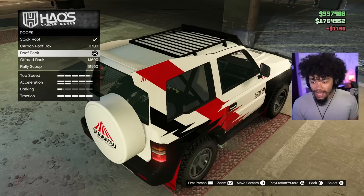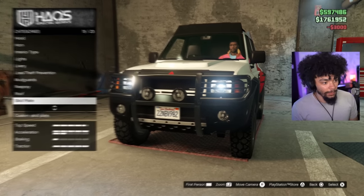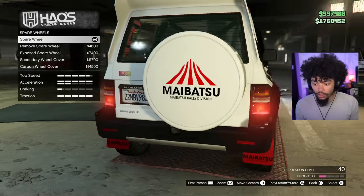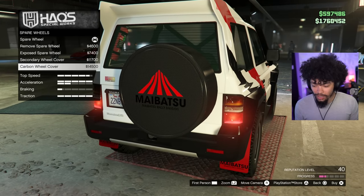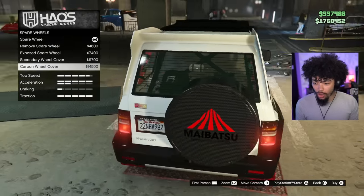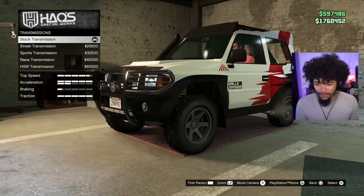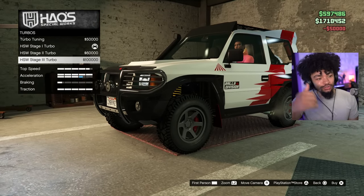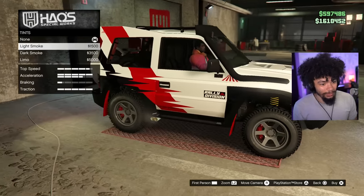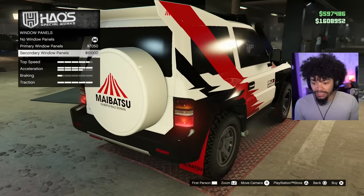Roof box and rack options are pretty cool. We've got skid plates — I love the customization on this thing, it's making me want one. The carbon wheel cover is incredible — probably my favorite customization in a GTA car in a long while. Secondary color works, suspension can be lowered but that's not what this car is for — it should raise instead. We've got the Hao's Special Works turbo. The wheels already look good. Window panels — you can make it a van, which is spicy.